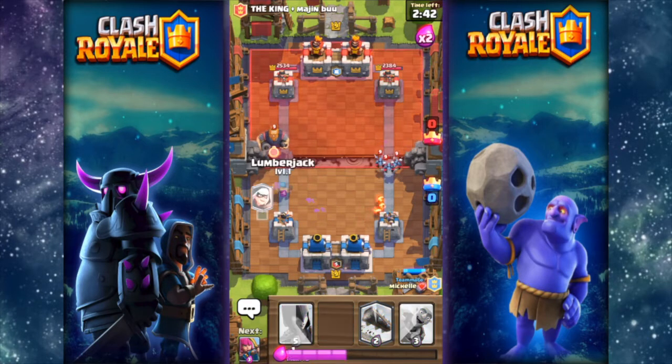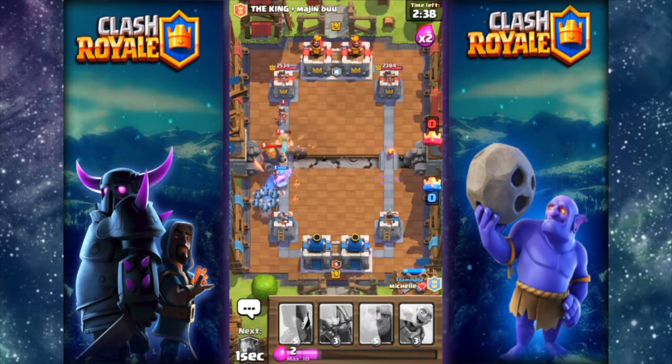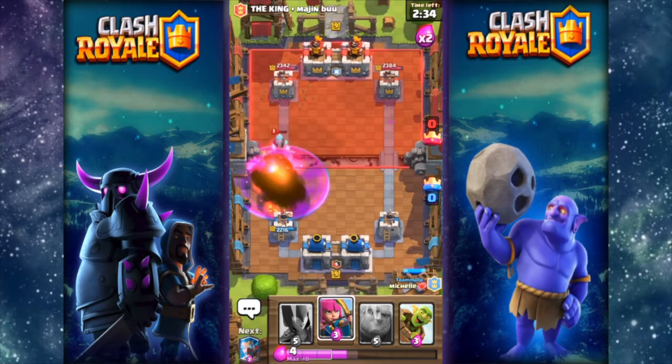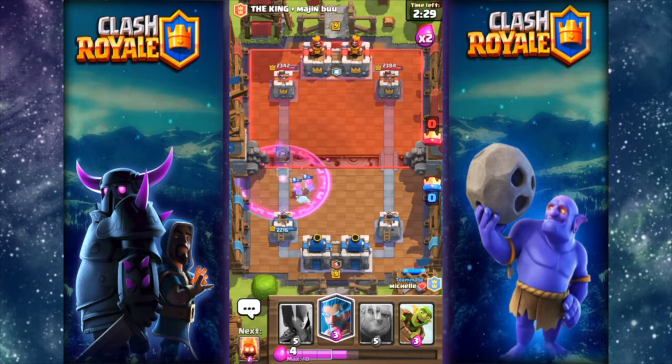Okay defend that — it's gonna die pretty much. Fire spirits will go and kill that. Lumberjack and our bandit will go kill — almost killing his royal giant. It kills his royal giant. They do a double fireball, the second fireball kills one minion, which is just great.